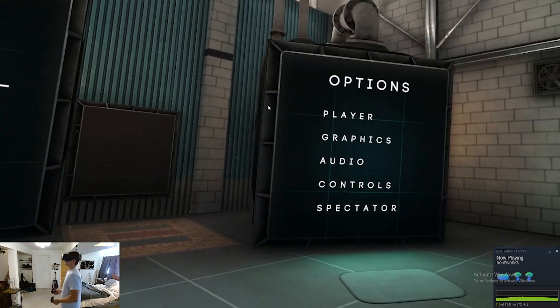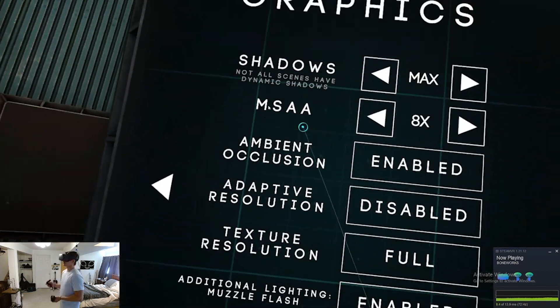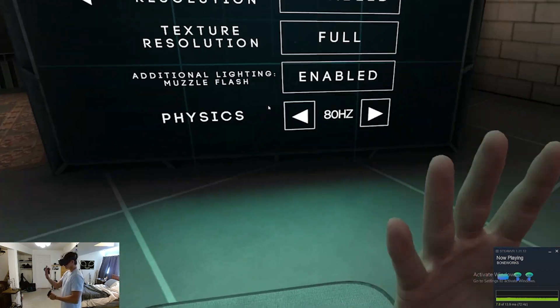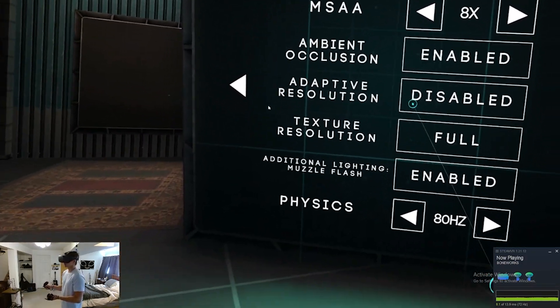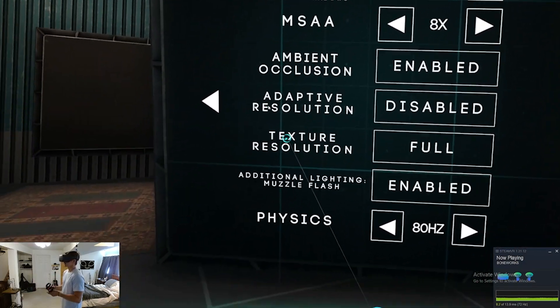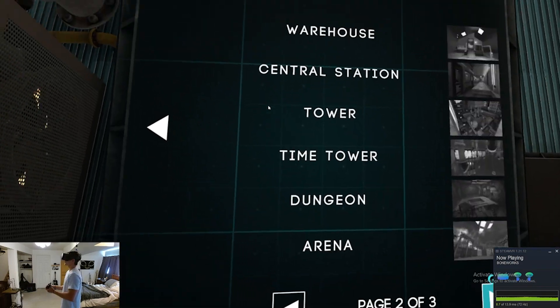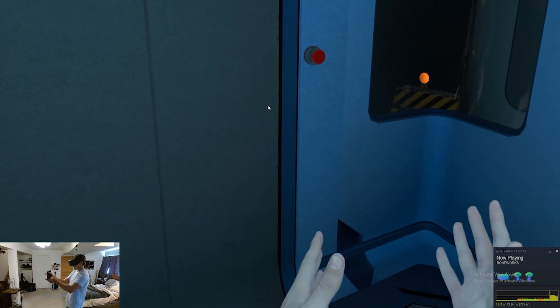Today we are taking a look at the RX 6600 in Boneworks. I just decided to do a full-blown torture test, so we have everything at max here. I'm keeping the physics at 80 hertz because it's a 72 hertz display with the Oculus Quest 1. We've got shadows max, MSAA max, ambient occlusion enabled. Adaptive resolution is off to prevent any oddities with frame rates making things look better than they are. Full texture resolution and muzzle flash are on. I really like using central station here as a bit of a benchmark. There's an area in here that I'll show you where I've had the most issues — not on this card specifically, but with a previous card.